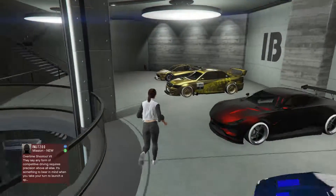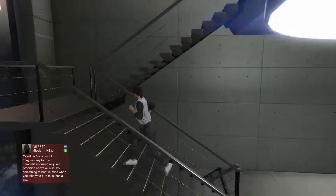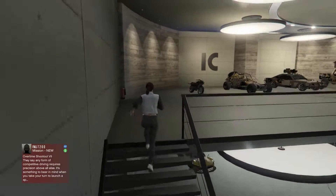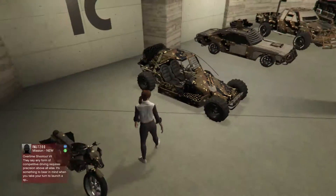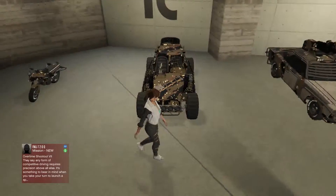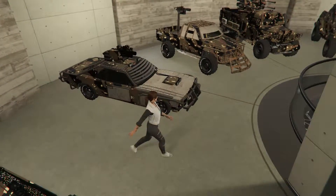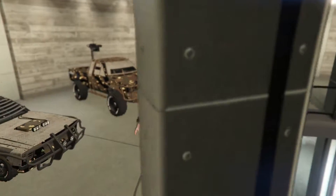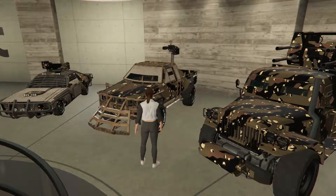And then if we go up to the third floor, this is where the money blows through the roof up here. The Oppressor — $2.6 million trade-in price. The Dune Buggy, I do not remember how much money this cost. The Tampa. The Technical Custom — do not get this car, it's a complete waste of money.